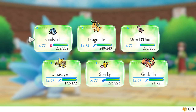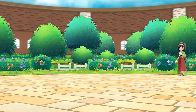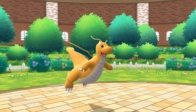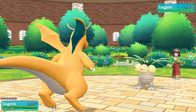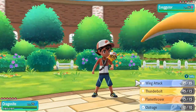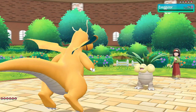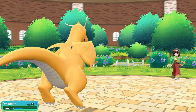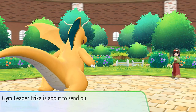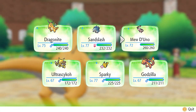Switching out Sandslash, let's go with Dragonite. She sends out Exeggutor — Wing Attack does the trick. These grass-type Pokemon are no challenge right now. Next up is Vileplume — let's go with Mew De Uno. I know you guys are thinking I'm saving Charizard for the grand finale — yes I am! Here comes Vileplume.